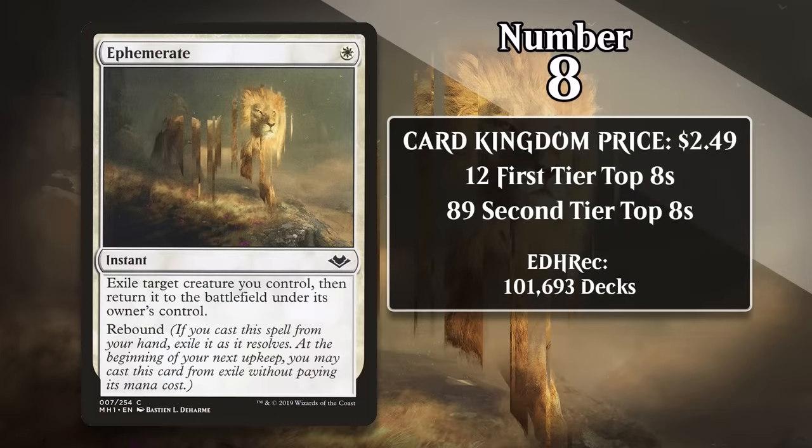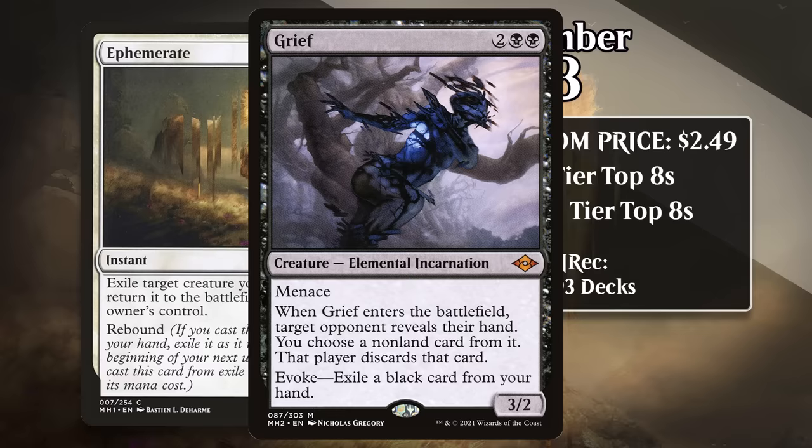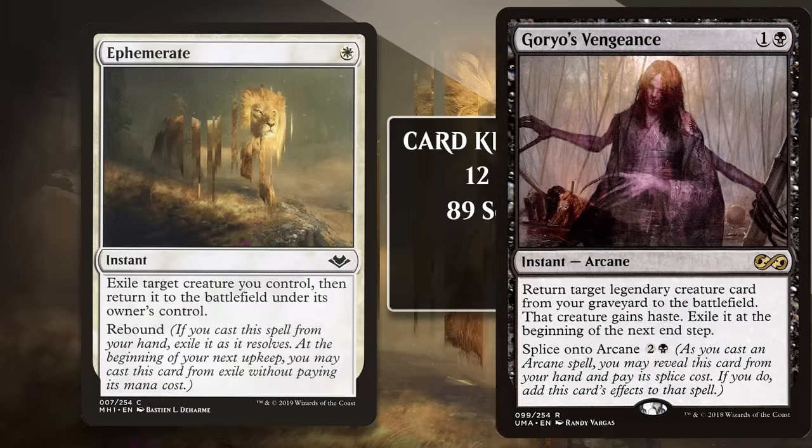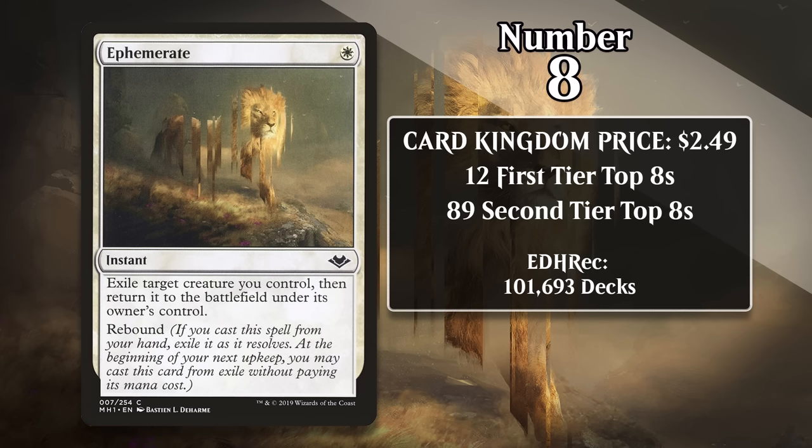At number 8, it's Ephemerate, which costs about $2.50. For one white mana, this instant exiles target creature you control and then returns it to the battlefield under its owner's control. It also comes with Rebound, which means you exile it when it resolves, and at the beginning of the next upkeep, you can cast it for free from exile. This is super powerful if you can combine it with Enter the Battlefield abilities on creatures, as spending only one mana to get two triggers is amazing. Ephemerate is from Modern Horizons, so it's never been legal in Standard or Pioneer, but it's seen play in every single format it is legal in, including Legacy and Vintage. It sees the most play in Modern, where it's used not only to get extra triggers out of creatures like Grief, but you can also Ephemerate a reanimated Atraxa, which not only gives you that powerful Enter the Battlefield ability again but also lets you keep it permanently, even if you reanimated it with Goryo's Vengeance. Unsurprisingly, it also sees a ton of play in Pauper Flicker decks, which specialize in the same sort of thing.